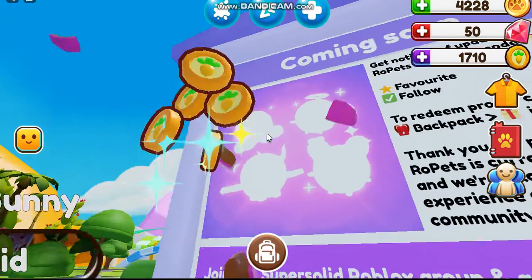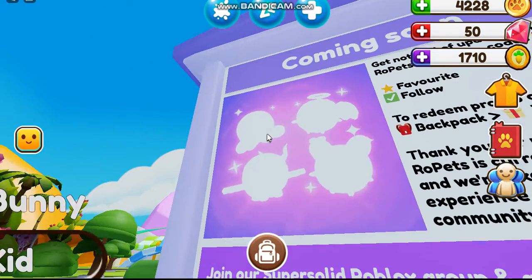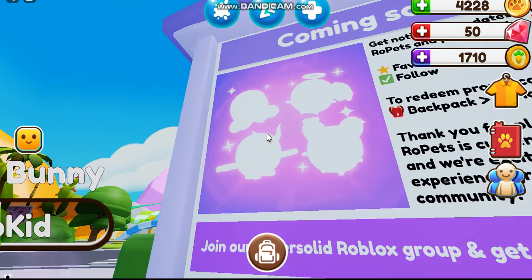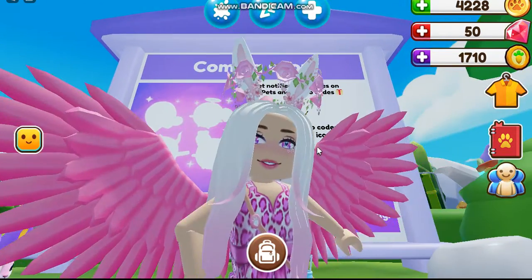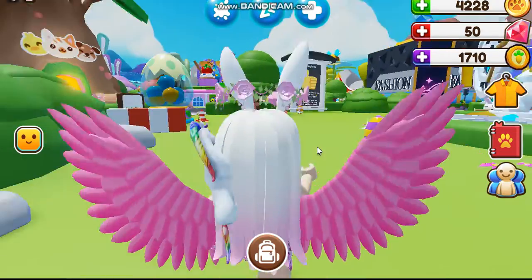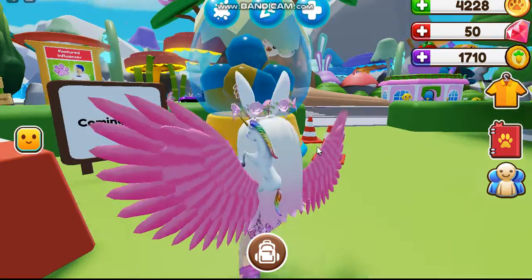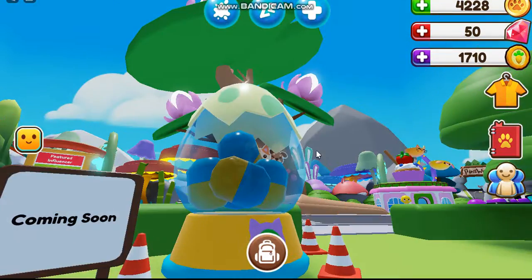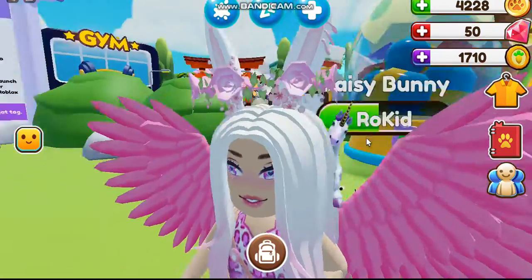If you look at this board here, we have some secret things coming to the game. I don't know if these are going to be pets — I'm assuming that's what they are — but there's something with this 'coming soon' thing. There's this egg here and it has capsules and stuff like that.